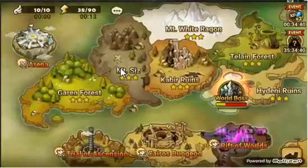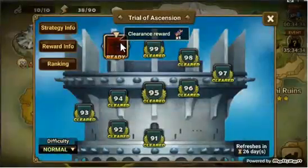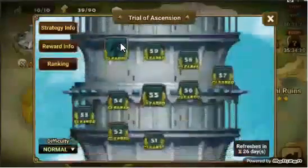Trial of Ascension is located right over here to the left of Kairos Dungeon. It consists of 100 floors. For your rewards, every floor that ends in a 5 you get pink crystals, and for every floor ending in a 0 you get a bonus reward. Let's go down and I'll run through these real quick, all the way down to the bottom.